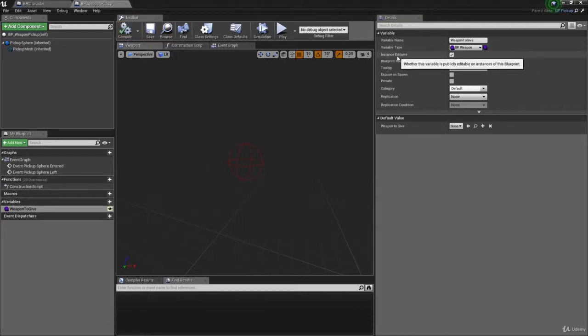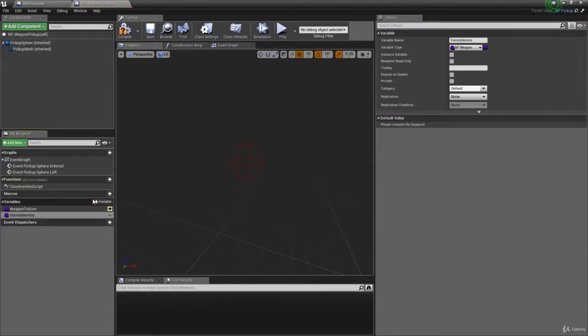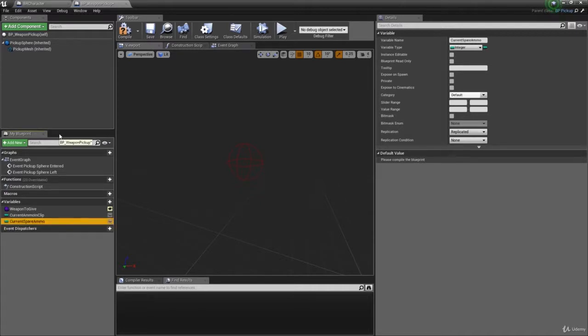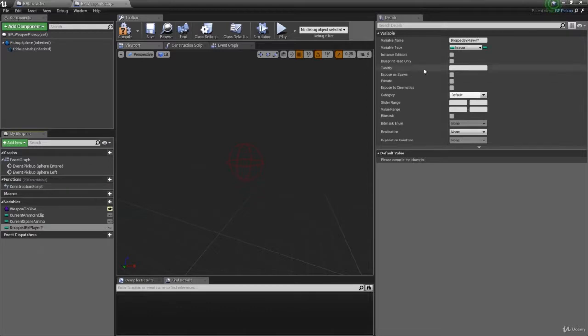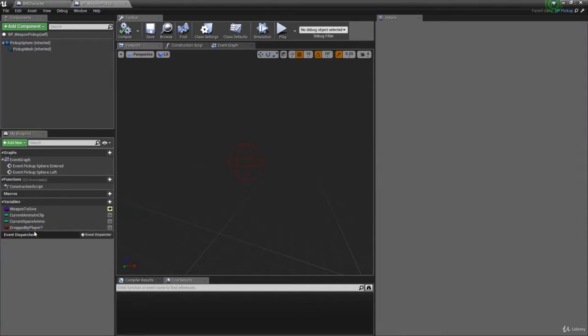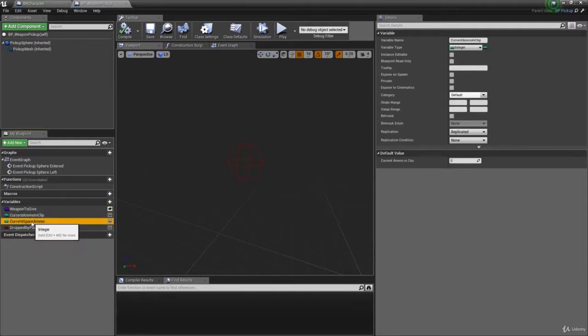Turn on 'Instance Editable' so we can edit it later. Then add two integer variables: 'Current Ammo In Clip' and 'Current Spare Ammo' — both need to be replicated because if someone else picks up this weapon, they need to know how much ammo is in it. Finally, add a boolean called 'Dropped By Player' — true if a player dropped it, false if it just spawned into the level naturally.